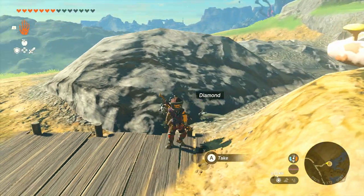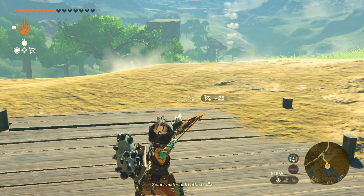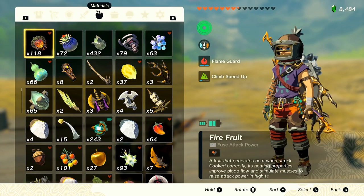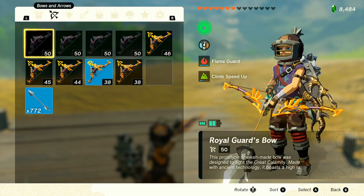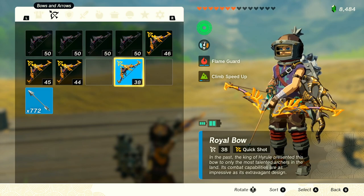So I just drop them here and then I use this. It doesn't really matter to be fast. The only part you have to be fast, I'll show you. You could drop this, take your time, equip this. Now here's where you have to be fast — you have to close the menu and open the menu really fast.